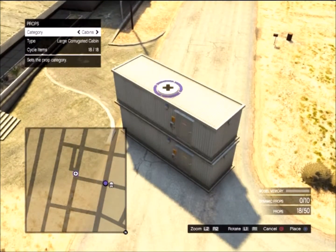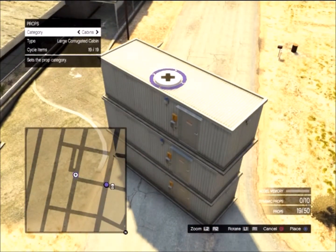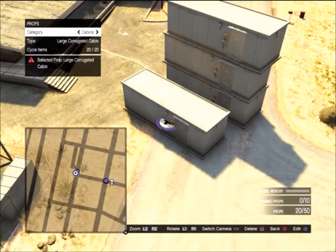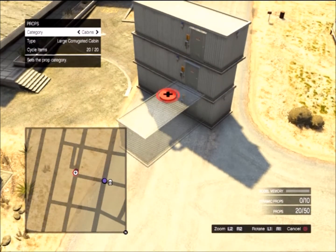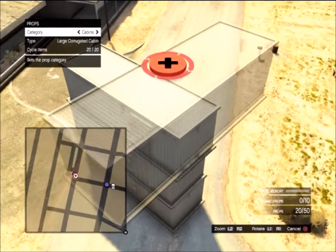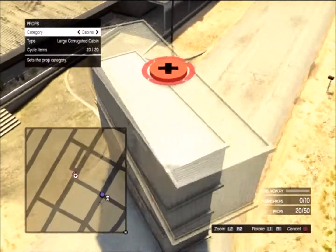You want to place an object down and then quickly pick it back up, and then you place it on top of any other object you've put down. You can see I'm trying to mess around here — this is my first time doing it on camera.